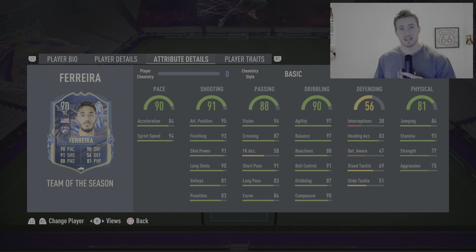Alright, so you saw Ferreira in action there and I'm not going to lie, I was a little bit disappointed. Let's go stat by stat. 90 pace — I think the acceleration kills it, so I'm going to have to bring the pace in general down to an 86, 85. It wasn't slow, but it wasn't 90. The shooting as well — 91 — I played some more games with him, he barely scored any goals for me unfortunately. Going to have to bring the shooting down to about an 86, 85 even. Not good at all — shooting was just off for some reason for me.